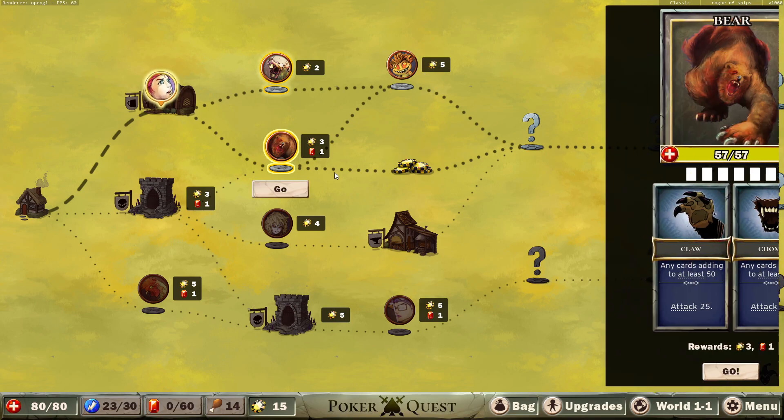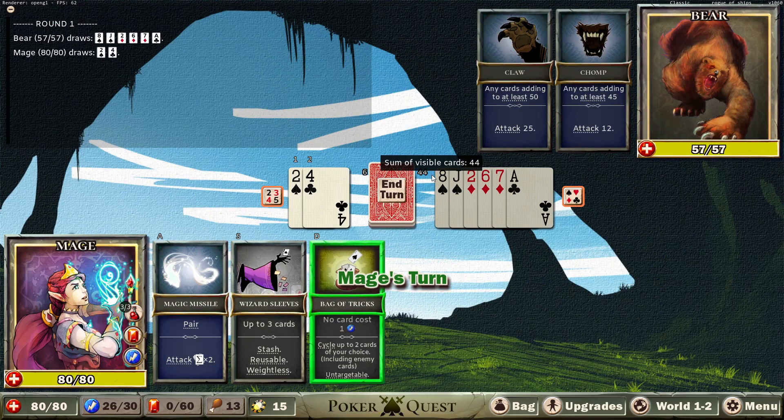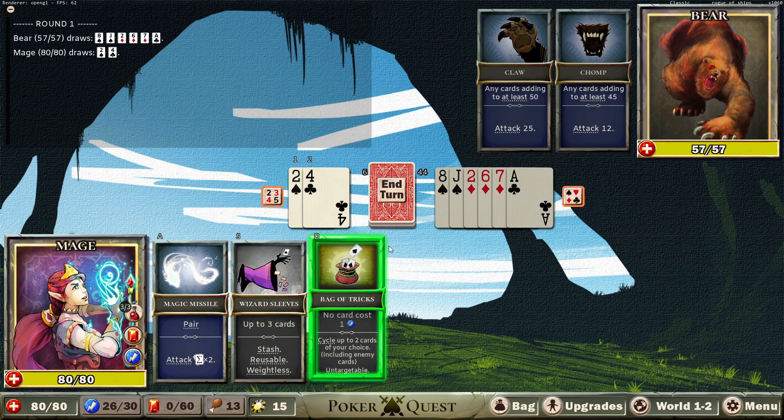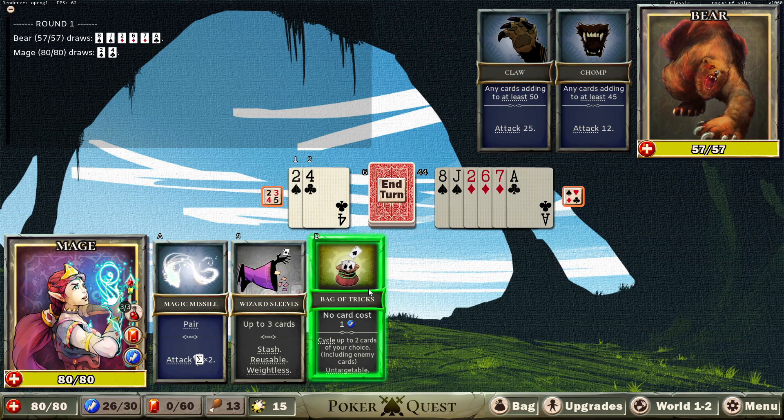Pile of four chips — we could. You know what, yeah. We'll do this, we'll go to the pile of chips, we'll go to the shop after. All right, so we need a pair. Thankfully, you cannot do anything. It was very close that you would be able to do something, but you cannot do anything. I don't know if we care to cycle anything.